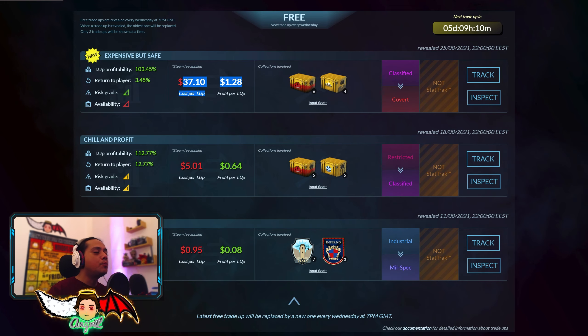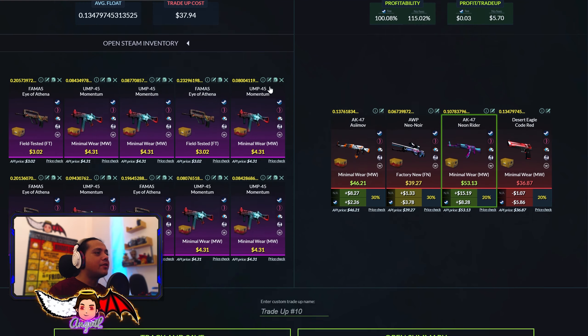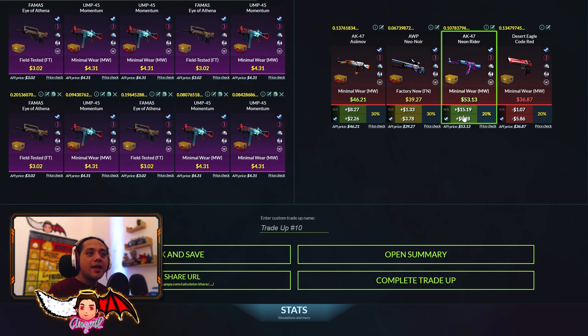A StatTrak Factory New Blue Gem attempt. For the first TradeUp, which I got from TradeUpSpy for free, it's gonna be a mixture between Horizon and Danger Zone cases. This is a pretty safe TradeUp. It costs $37 and you can get up to $15 in profit. It's a 30, 30, 20, and 20. The Code Red is the thing we don't want to see. So let's hop on and do the first TradeUp.